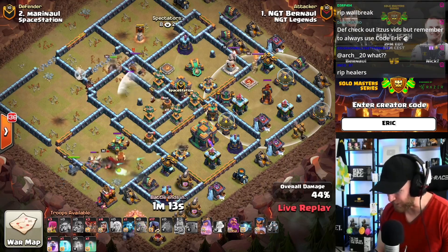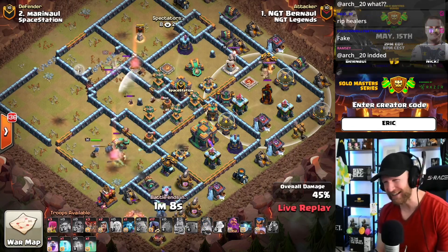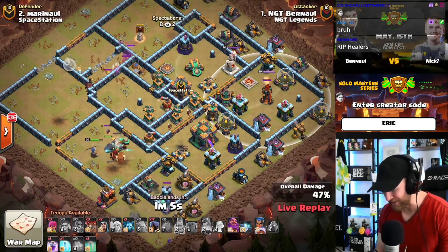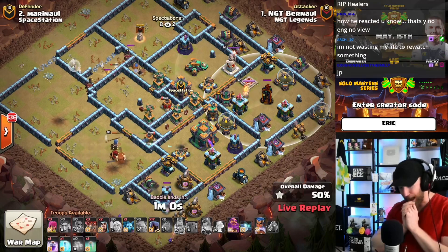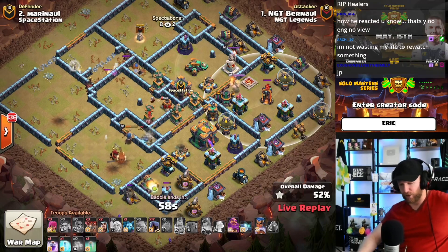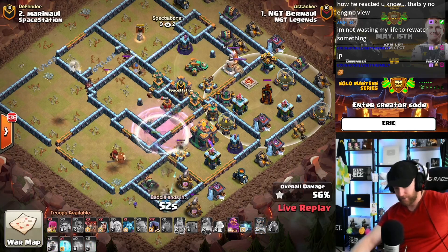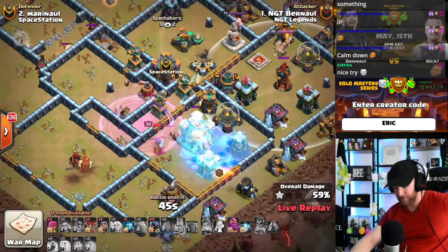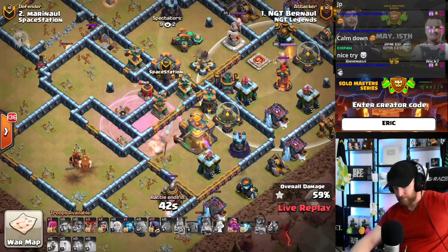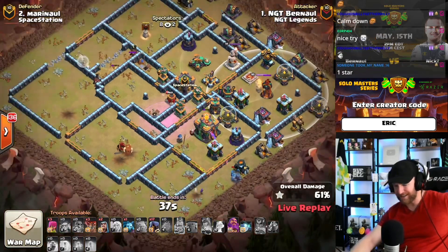He drops an invisibility — but why is he making that invisible down there? It seems like he's trying to drive the queen north on the base. Now he's sending the royal champion... something unexpected just happened, he lost a lot of healers and the queen is in danger. He rages up and makes the royal champion invisible — but she doesn't have enough invisibility to take the town hall. He freezes the town hall and tries to push through taking a lot of damage. All he has left is the warden and headhunters — can he really get this town hall down?